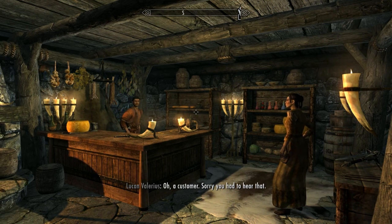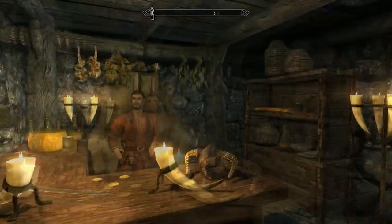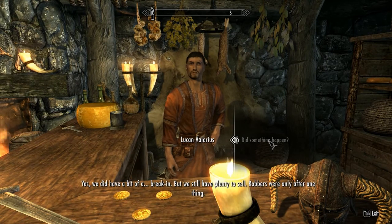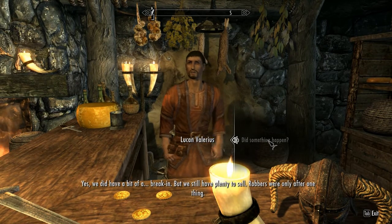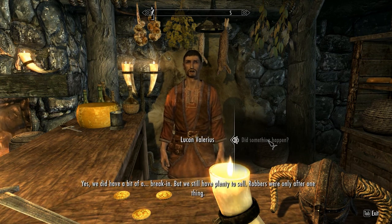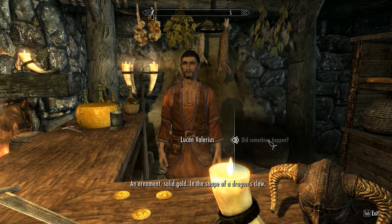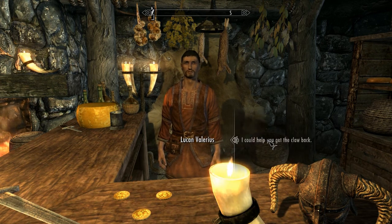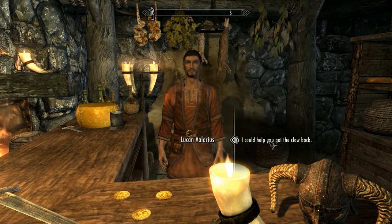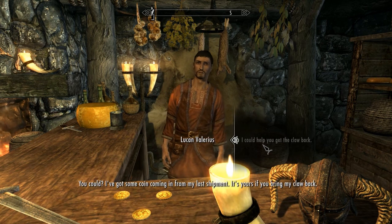Sorry you had to hear that. Fine — I live for the family squabbles. I don't know what happened — did something happen? We did have a bit of a break-in, but we still have plenty to sell. Robbers were only after one thing — an ornament, solid gold, in the shape of a dragon's claw. Maybe I could help you get the claw back? You could? Yeah, man — I've got some coin coming in from my last shipment.